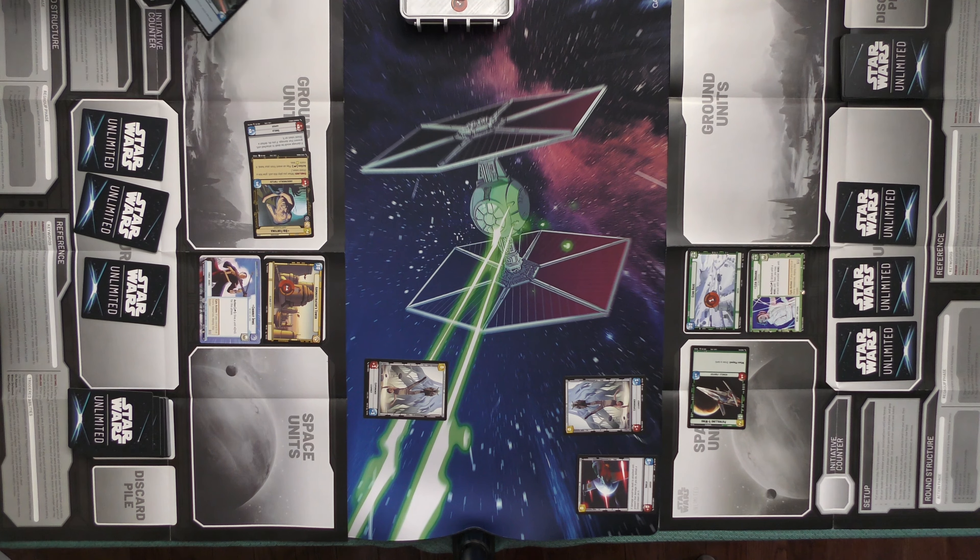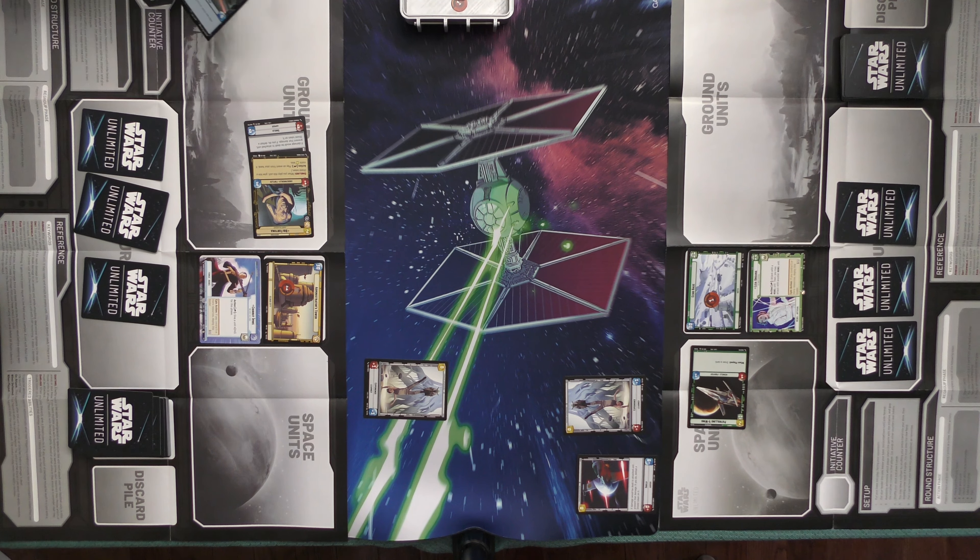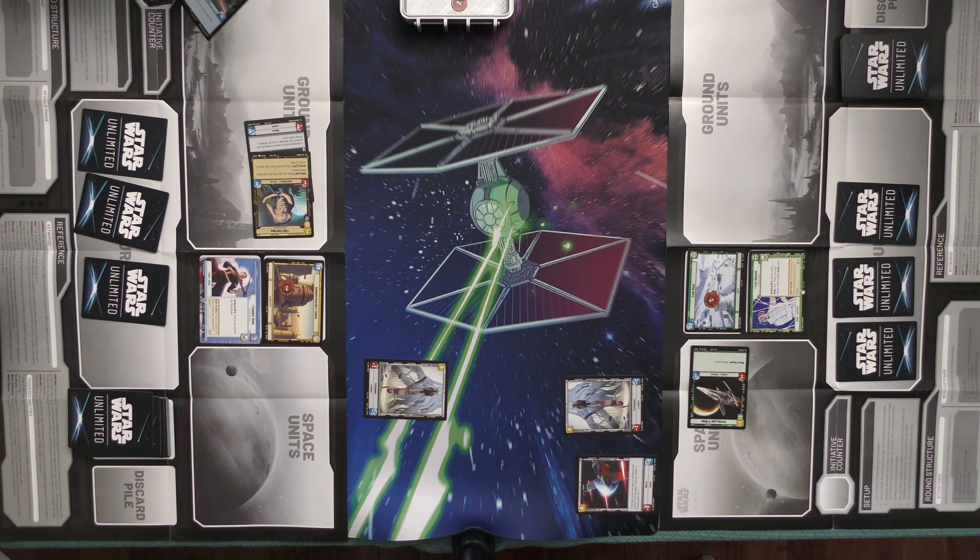I'm going to use one of my resources to deploy this Vanguard unit. When defeated, you may give an experience token to a unit. It is now your turn. I'm going to have to pass. Well, take your initiative. I can't do anything, so you pass. Regroup.